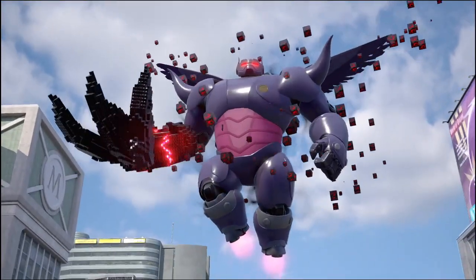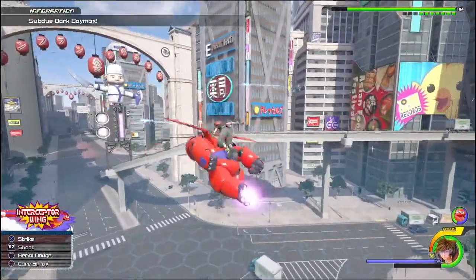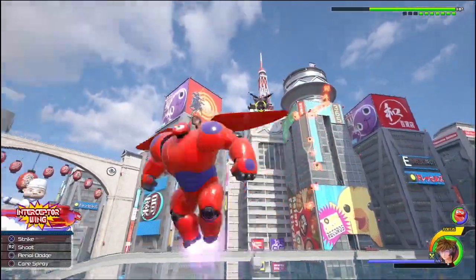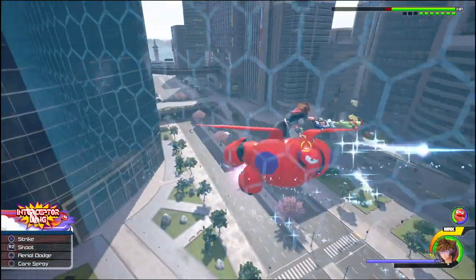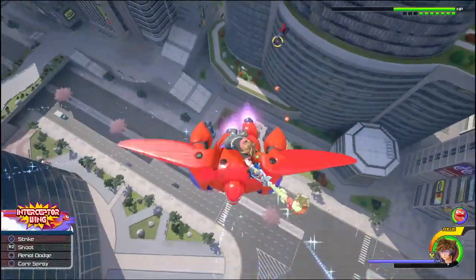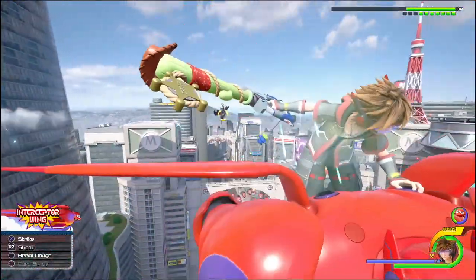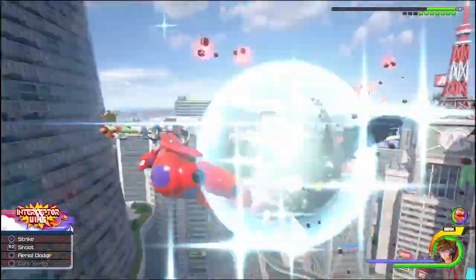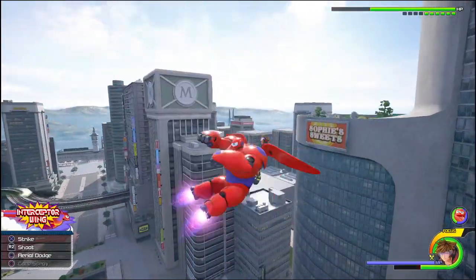Here we go - it powers up its fist, puts a force field around you, and you've essentially just got to fight it out - it's like robot versus robot flying through the air. It fires these drill things at you and comes in with some punches, so you've got to stay mobile. This is where the aerial dodge comes in handy, so make sure you use that as much as you can and keep moving your analog sticks and camera angle to get in your shots - stick and move, stick and move.